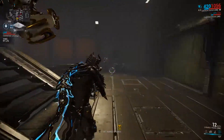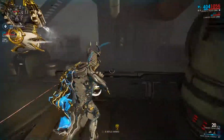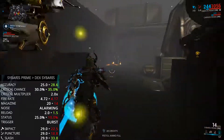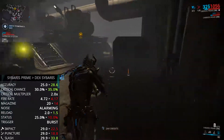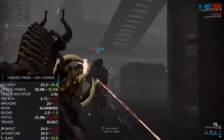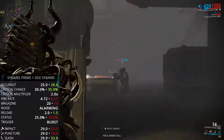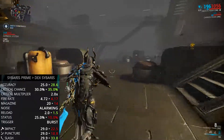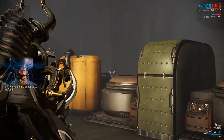The Sybaris Prime over the Dex Sybaris: it has higher base damage, slightly lower accuracy — it's very negligible, it's still very accurate — a larger magazine, which is fantastic, and a longer reload time. That's the only downgrade it really has over the Dex Sybaris. A slightly longer reload time makes it a little bit more clunky; however, you won't notice it unless you use the Dex Sybaris all the time, in which case you probably would notice it.